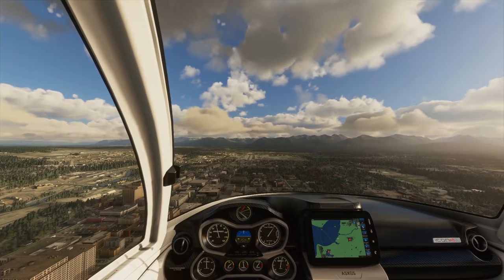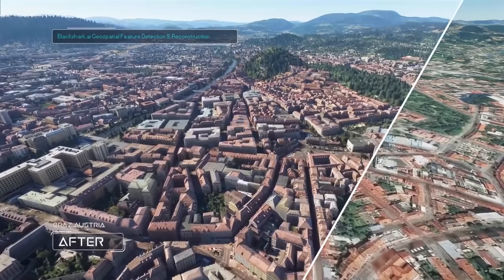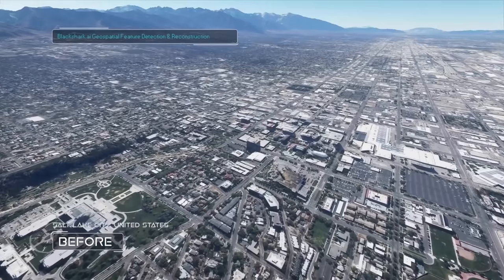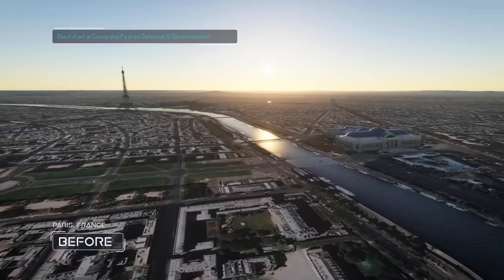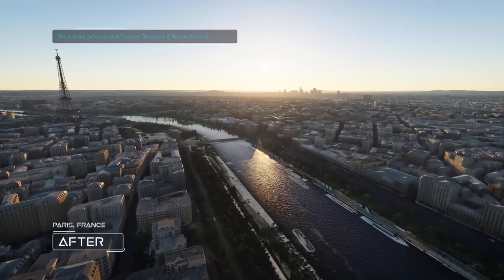We can see the city of Anchorage right now, which is a city that's been generated in just such a way. On the screen you can see a few examples showing the results of this process and an overview of how the process works. In many ways this can be very accurate, although it can also be a bit hit and miss. But even with that in mind, the results are very good — thousands of cities, towns, and villages which all look realistic and can be flown over.